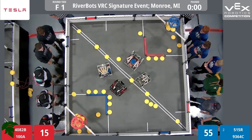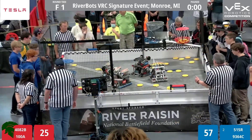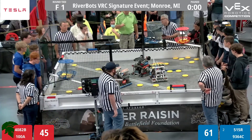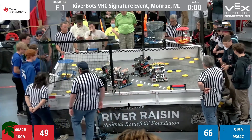We've got 3 in the red high goal, 4, 5 in the red high goal. Lots of action all over the place. It looks like we have 4 rollers scored as well. There are 8 discs in the blue high goal, and so the blue alliance is going to get the autonomous bonus.